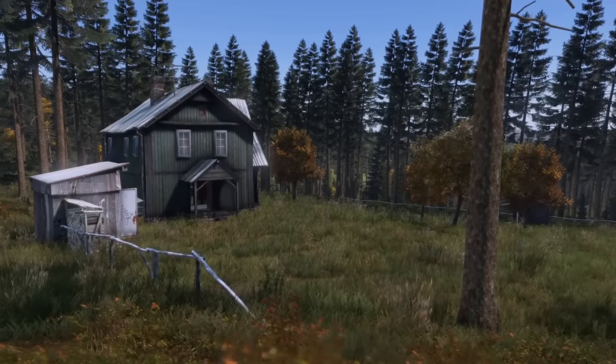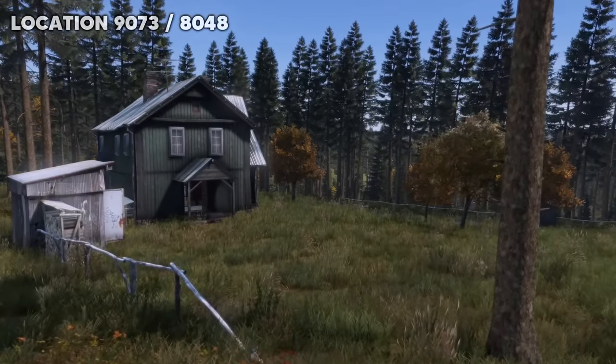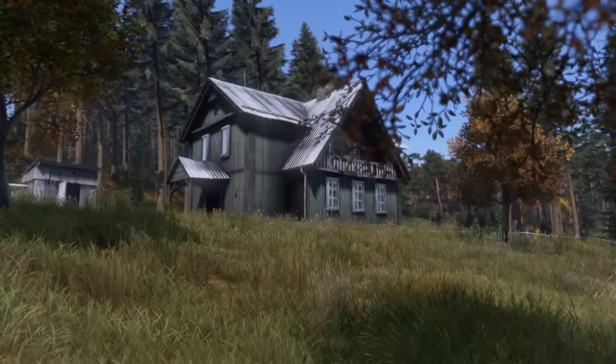For those who prefer a more quiet playstyle, there's a perfect green moustache house tucked away in the woods just south of Gorka. With just one wall you can secure this base and hopefully no one will bother you for a while, though I do recommend boarding off the windows.